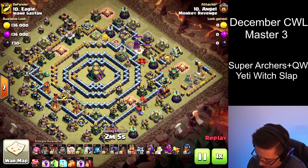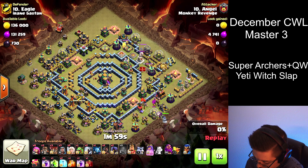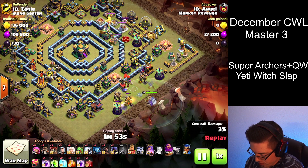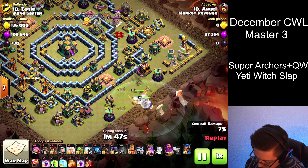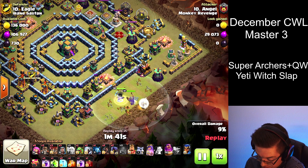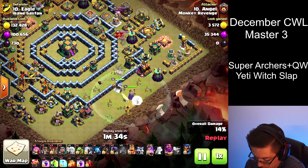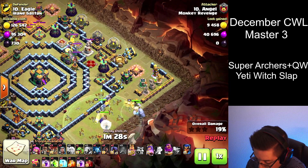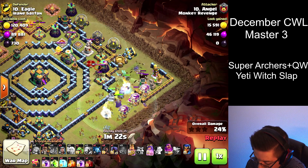So let's take a look. Send in the Flame Flinger at the top left and the Queen at the bottom right. A little test balloon to see if there are any seeking air mines. Add in the Warden to help speed things up — there's not too much damage on them. Put in the healers. The Queen looks like she's going right since the next buildings are over there. Now we can start putting in the rest of the army: the King, the Electro Titans, and the Super Archers.